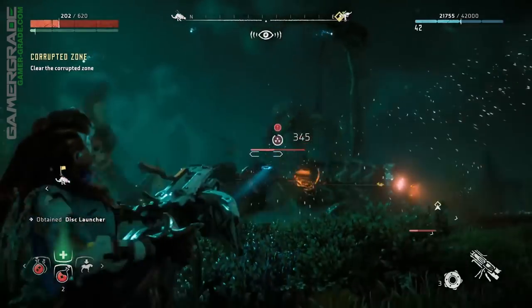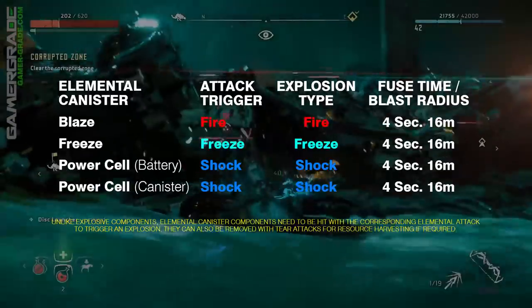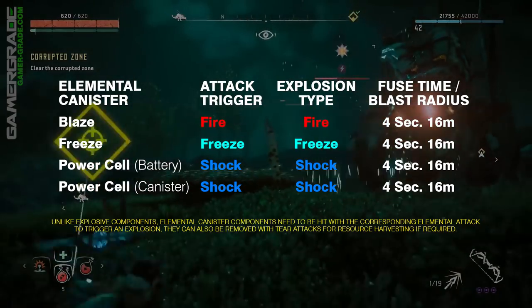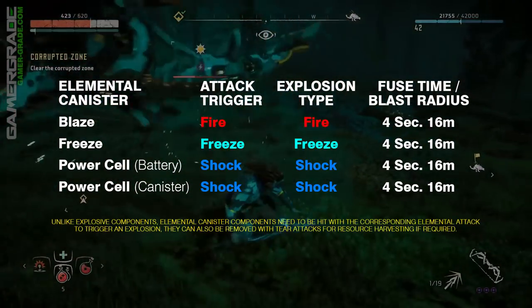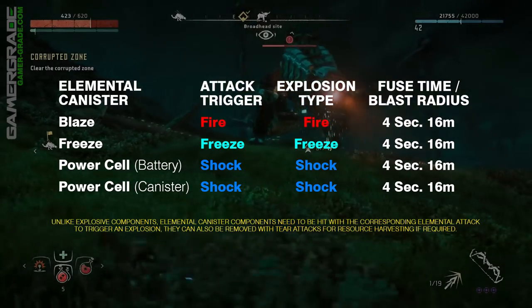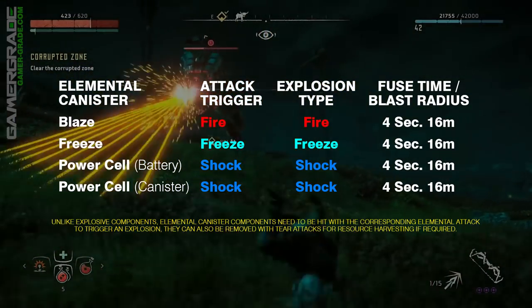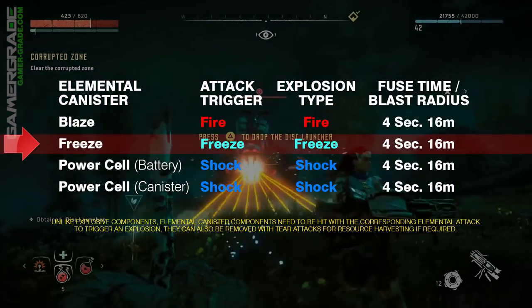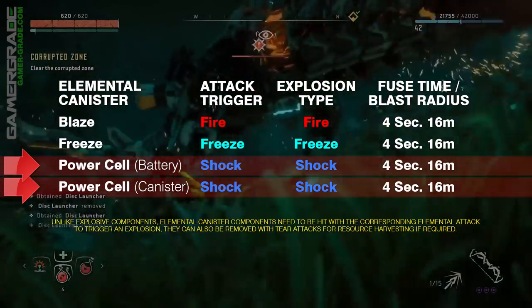Elemental canister components are similar to explosive components in that they will also explode if attacked. However, there are two major differences. First, elemental canisters need to be triggered with the correct elemental attack, unlike explosive components which can only be triggered by basic damage. Second, elemental canisters can be easily dislodged with tear to harvest their resources inside, whereas explosive components cannot be removed — only destroyed. There are three types of elemental components: the blaze canister which requires fire attacks to trigger a fire explosion, the freeze canister which requires freeze attacks to trigger a freeze explosion, and the power cell canister which requires shock attacks to trigger a stun explosion.